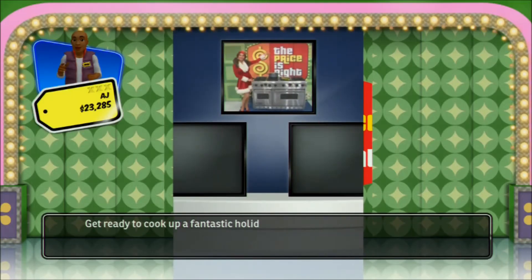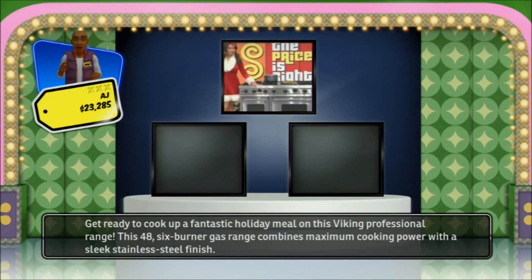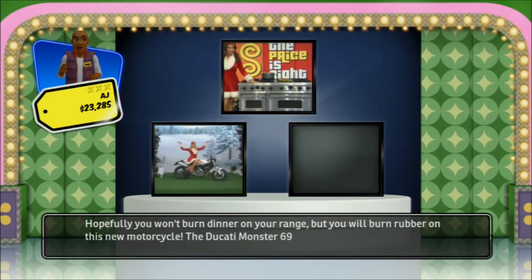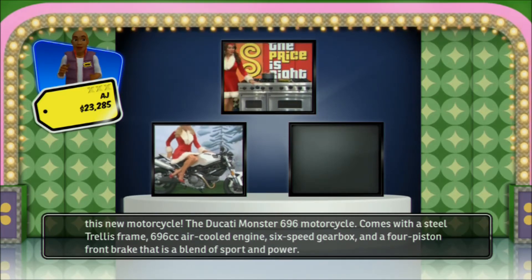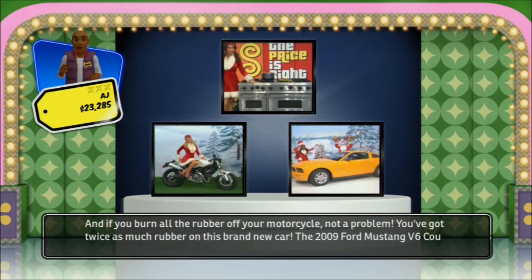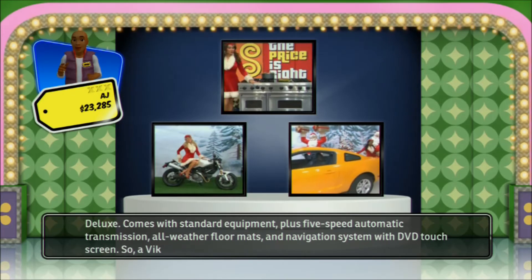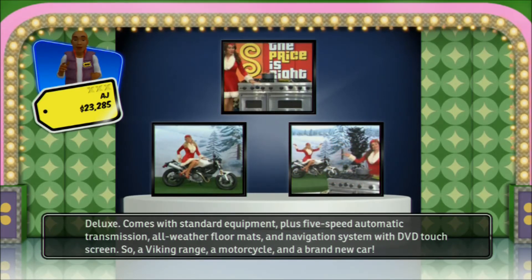Get ready to cook up a fantastic holiday meal on this Viking professional range. This 48-inch six-burner gas range combines maximum cooking power with a sleek stainless steel finish. Hopefully you won't burn dinner on your range, but you will burn rubber on this new motorcycle — the Ducati Monster 696 with a steel trellis frame, 696cc air-cooled engine, 6-speed gearbox, and a four-piston front brake. And if you burn all the rubber off your motorcycle, not a problem — you've got twice as much rubber on this brand-new car! The 2009 Ford Mustang V6 Coupe Deluxe with 5-speed automatic transmission, all-weather floor mats, and navigation system with DVD touchscreen. So: a Viking range, a motorcycle, and a brand-new car!